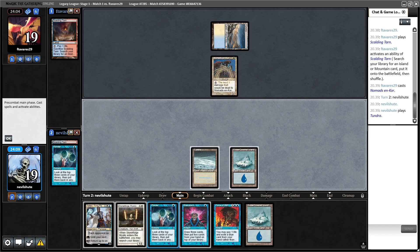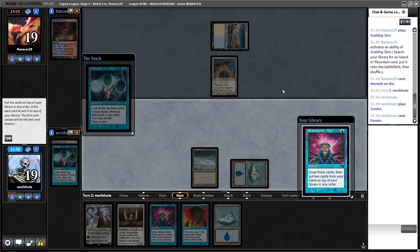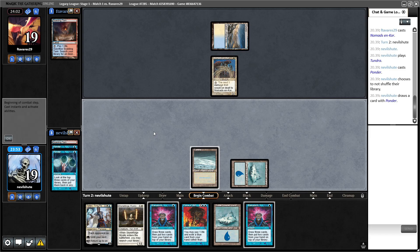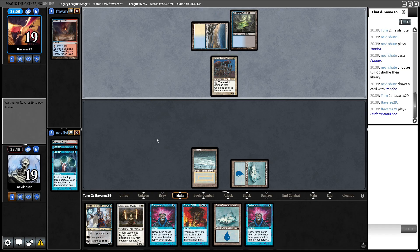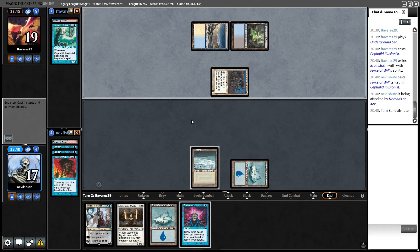I'm not going to drop Stoneforge and I'm going to represent Plow. I'm going to go Pondering here — I don't want to tap out and then get blown out by Days. I think I'll draw the Prismatic Vista next turn and hope this Force holds up. I'm kind of worried about Cabal Therapy here. Okay, so they have the Illusionists — let's see if they also have the Force to back it up. They did not.